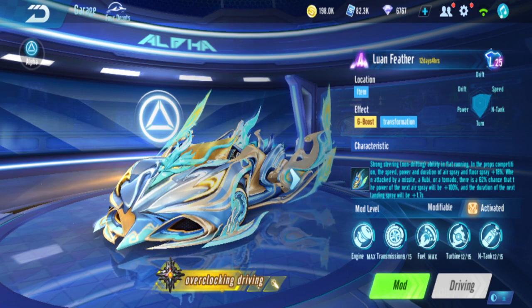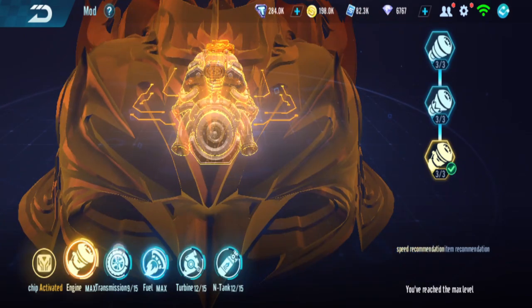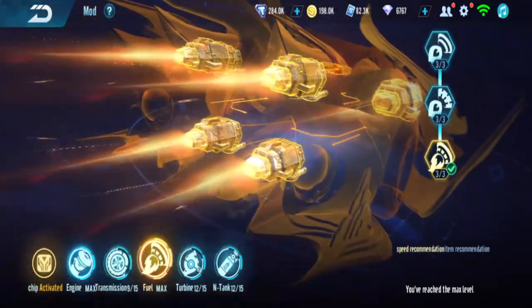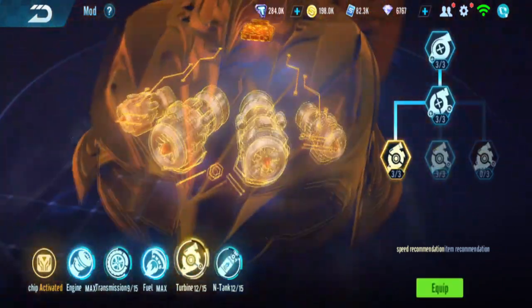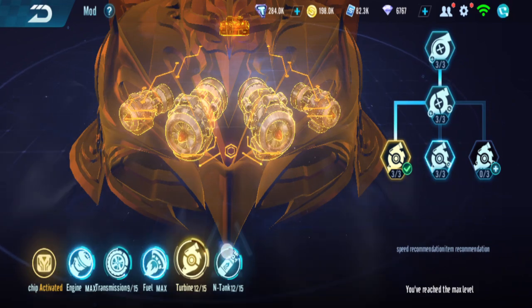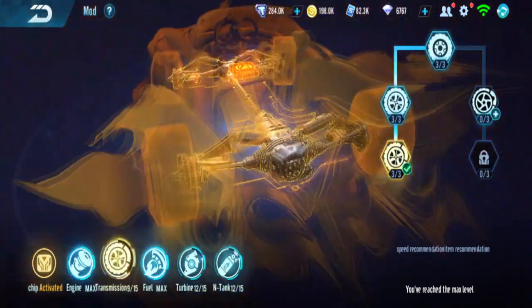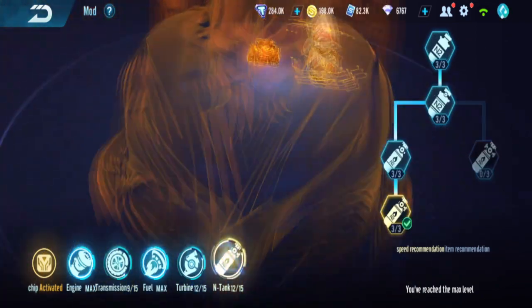It's an item car. For modding in speed mode, this is the speed recommendation: left, left, left - all of them are left. I need to switch one, but modding for speed mode is left, left, and left.